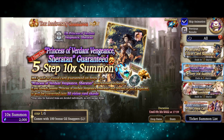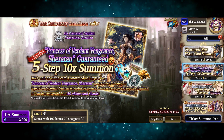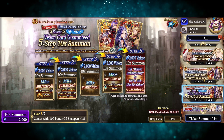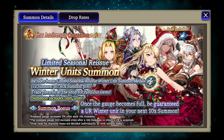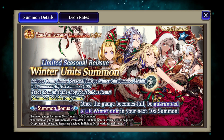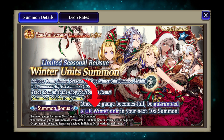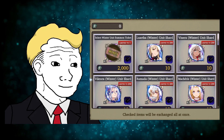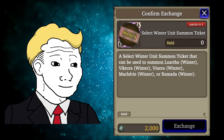Moving on to the banners, we have the expected 5-step banner for the new earth vision card. For the winter stuff, you have a 5-step for the winter vision cards, at the end of which you can select one of the two winter VCs. For the winter units, the main banner has all of them. If you do go all the way to pity, you will be guaranteed one random winter unit. But if you also get enough medals to get the exchange ticket from the medal pity, which lets you select whichever winter unit you want.